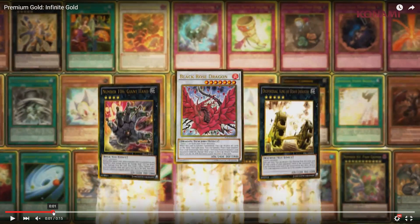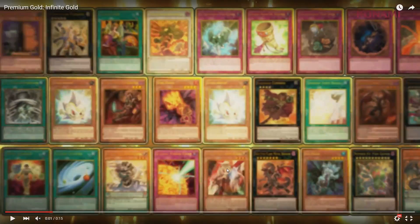Going back even further: we got Ghost Ogre — we knew about that — but this guy is a new Synchron. He's on there twice. I'm pretty sure this is one of the Burning Abyss spells. This looks like Magister over here, so I'm only assuming there's going to be a Dynister and Ignister, which would be pretty awesome. As well as potentially Draco Face-Off, but they might just be commons — Draco Face-Off might be a common.